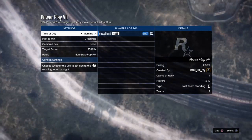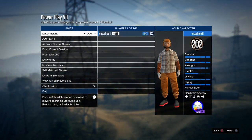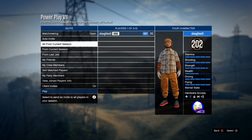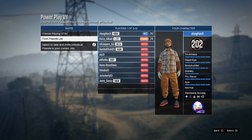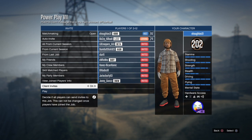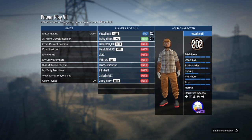Now when you load in, just don't go to confirm settings. Invite one of your friends or just a random person from a lobby and wait for them to join. Once your friend joins, just press Play.